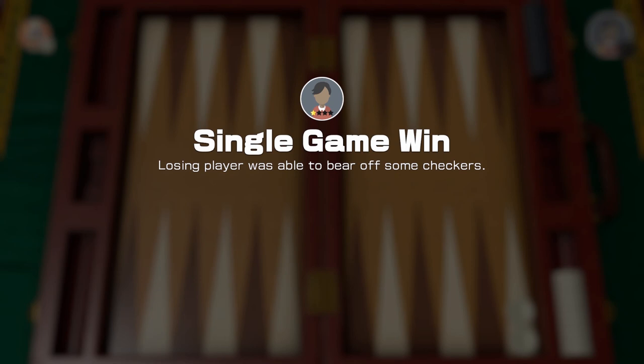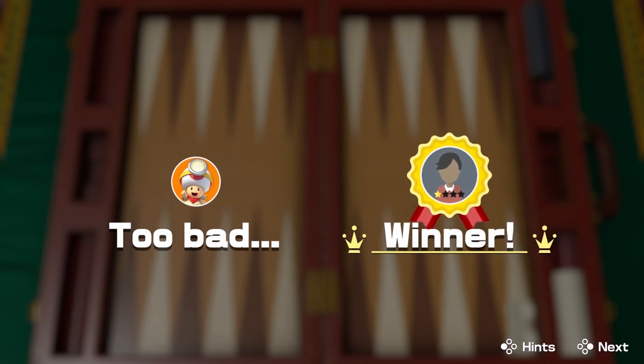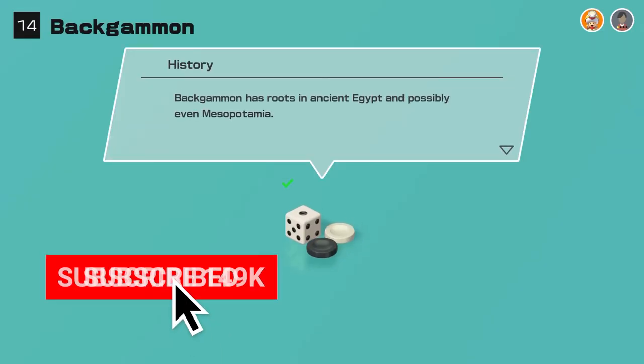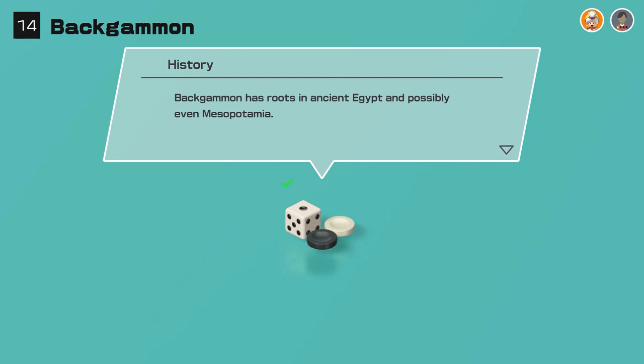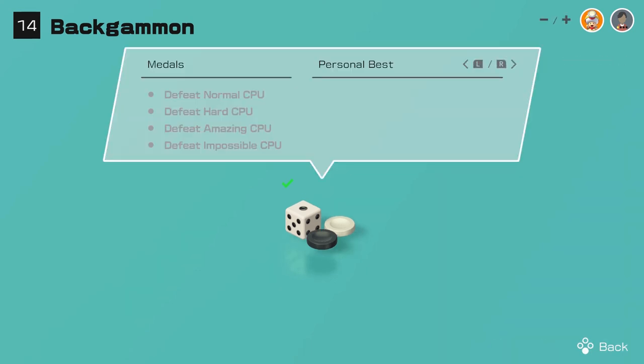Well, it was pretty close — not bad for a first game. Losing player was able to bear off some checkers. Well, at least I kind of understand it now — it was quite good fun. Backgammon has roots in ancient Egypt and possibly even Mesopotamia. I can see how it would have evolved from something like Mancala, because it's quite similar — getting the pieces all the way around the board. That's quite interesting. If you've not played Backgammon before and wanted to know a bit more about it, hopefully that's been interesting. I'll be back with another episode soon — take care until then. Bye.